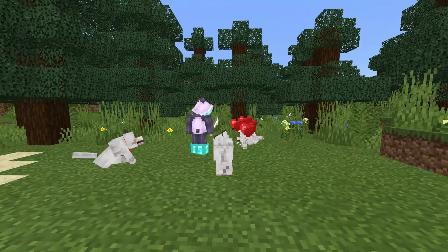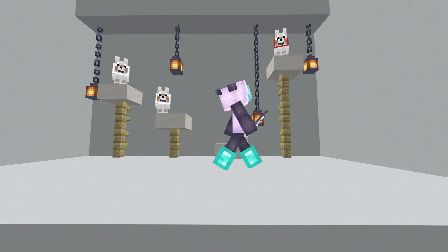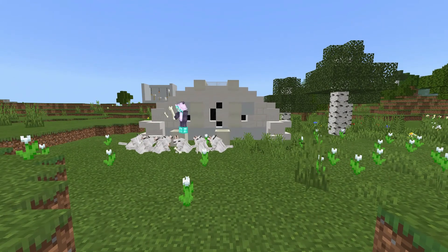Number three, you can turn the bone meal into white dye and use that to dye your dog's colors or carpets. Number four, you can turn bone meal into bone blocks and make amazing builds like this one by Squiddy Boy.